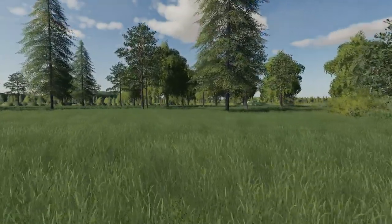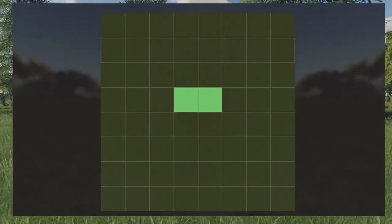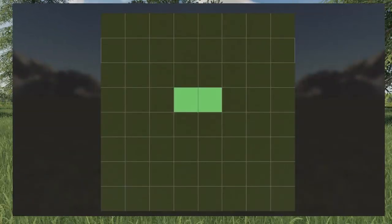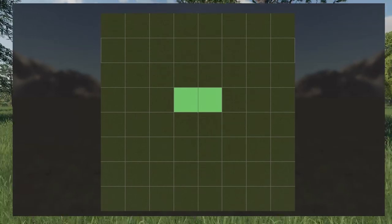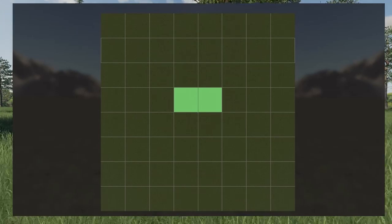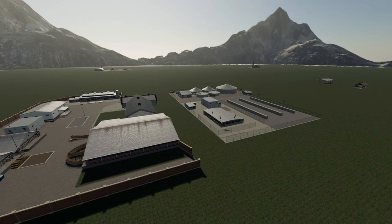The last of the new mods available to all platforms is the Flat Map — just a large, flat open area that can be edited without using the Giants Editor. It has 64 purchasable areas on the map, and the ability to edit without the Giants Editor is key for console players. Give that a shot if you like.